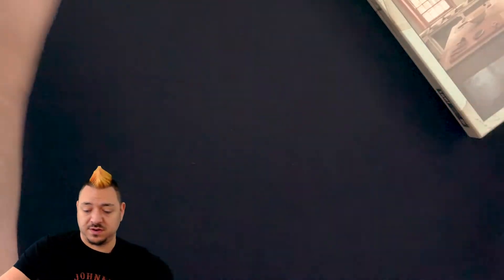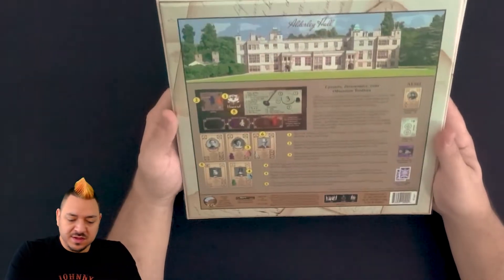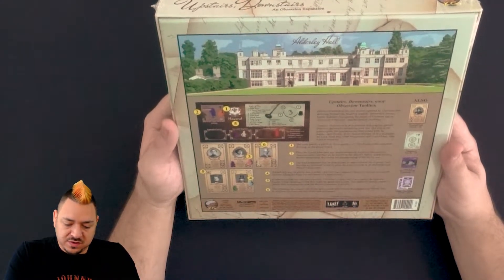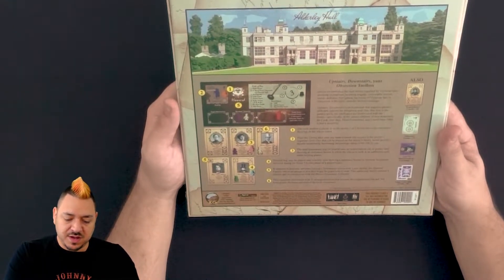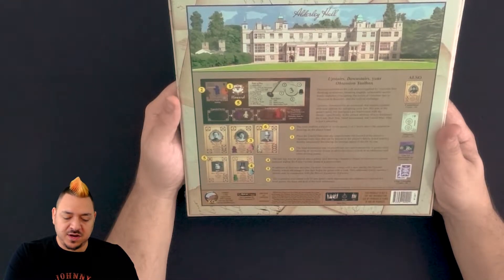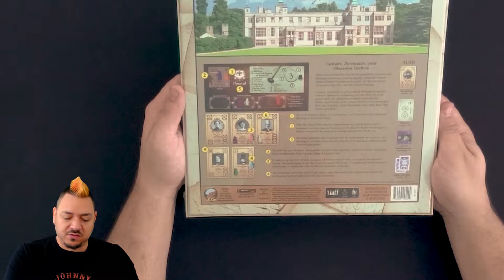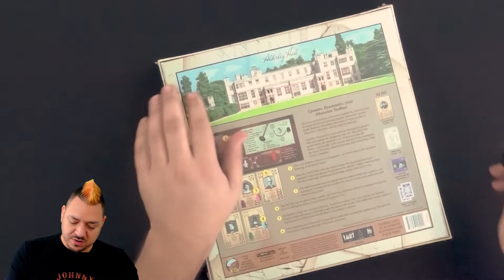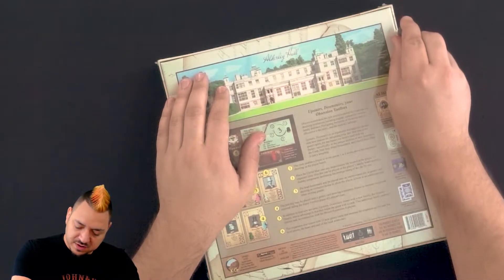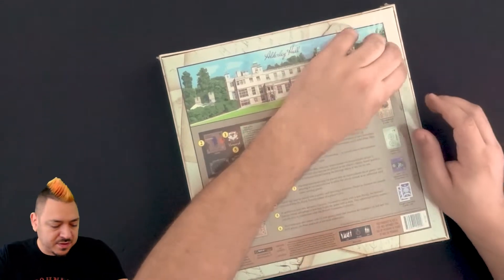Now we'll move into the main expansion — the big one: Upstairs Downstairs. It supplies gamers with new options for mitigating your fate, but true to the game's spirit, mechanics are intertwined with the theme, specifically in the unique abilities of new domestics: the cook, hallboy, head housemaid, and useful man. It also includes promotional cards, milestone cards, and monuments.